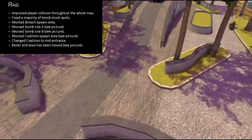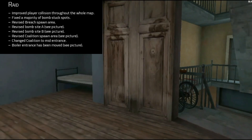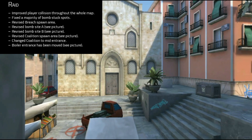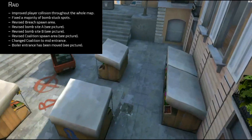The boiler room entrance has also been moved and is a bit different from both sides. On the belong area, they made it so you can get on top of the box that's usually there, but it's only accessible from the Breach side of the map.